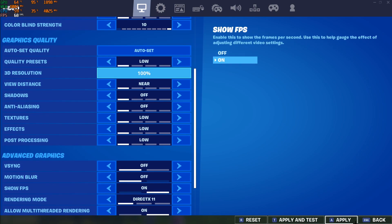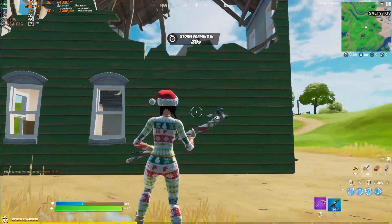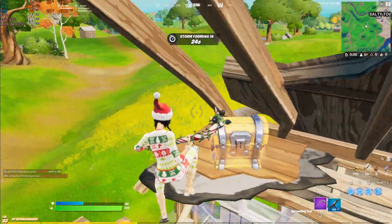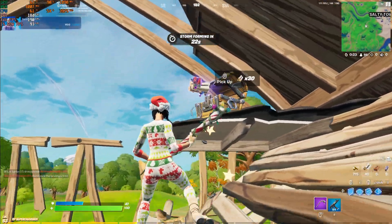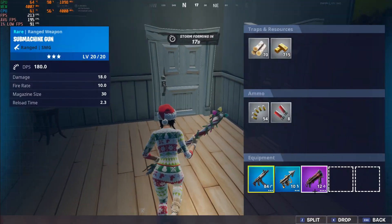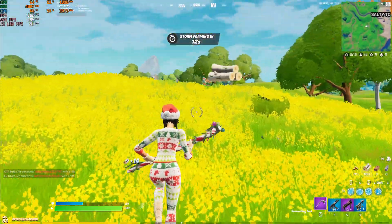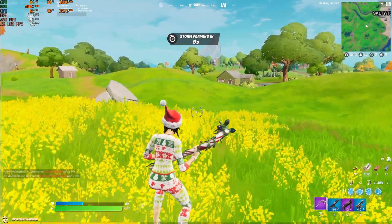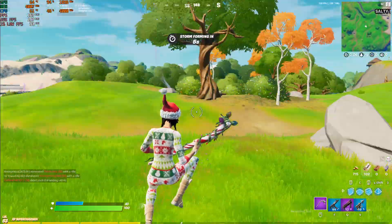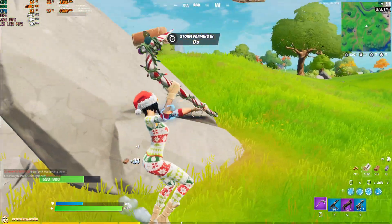On low settings we're getting around 200 FPS just running around. This is fully playable — if you guys have a 144Hz or even 240Hz monitor you will definitely get 240 FPS in creative mode. I've been doing that since day one with the 1060 3GB version.